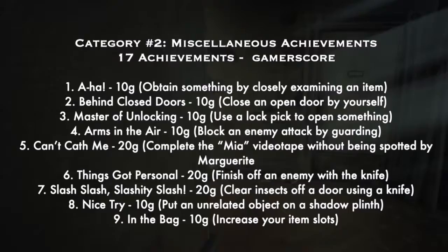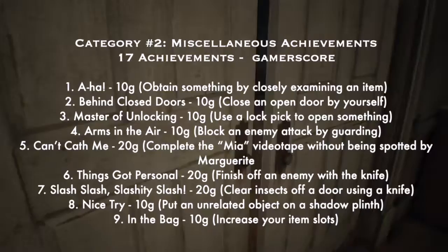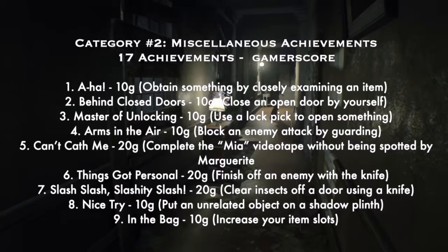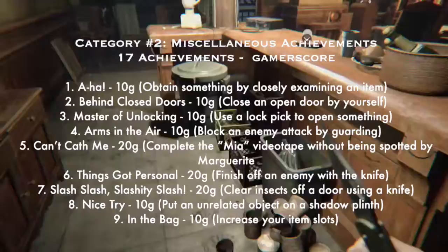Category two is Miscellaneous Achievements: 17 achievements for 370 Gamerscore. Number one: 'Aha' — 10G — obtain something by closely examining an item, you get it right away. Number two: 'Behind Closed Doors' — close an open door by yourself. Number three: 'Master of Unlocking' — use a lockpick to open something; you'll find lockpicks throughout the whole game. Number four: 'Arms in the Air' — block an enemy attack by guarding.